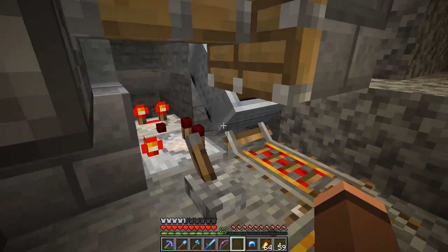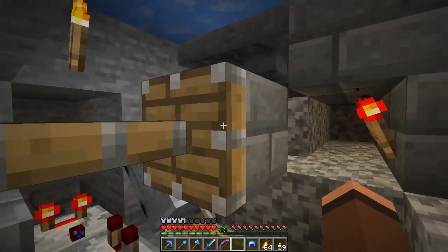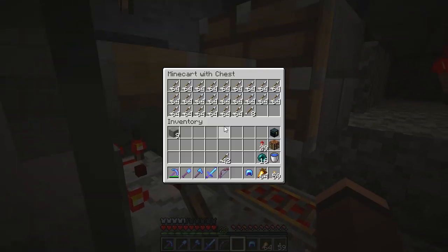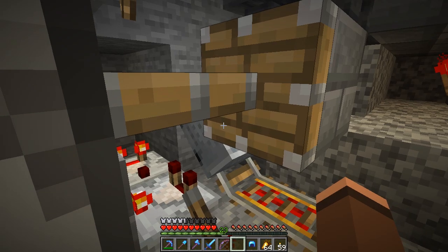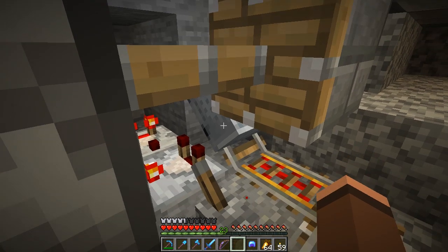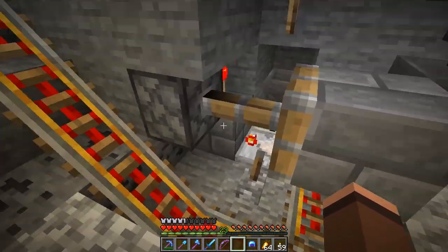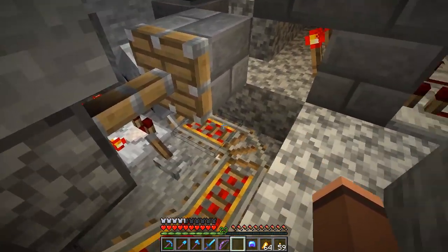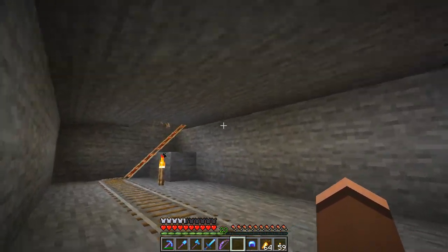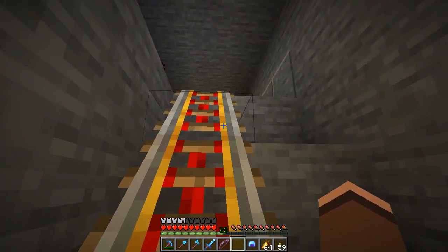Instead, before, if you remember, we actually had the comparator checking whether the hopper or chest or whatever it was before it went into this. If that had some items in, then it would send the hopper thing on its way. Now we've got it so that it's actually checking the chest minecart itself. It's on a detector rail, so we need to do this hill start thing where we retract the piston, and then it rolls down and fills it all up with arrows. I still need to add an off switch, but the project's finished and we'll finish a little bit more in the future.